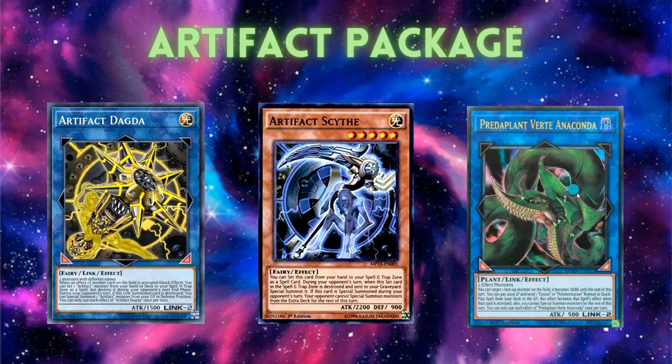Lastly, the Artifact package. Anaconda — with any two monsters you can make it and it special summons DPE. Artifact Dagda — with any two monsters you summon Dagda, and when something is activated on the field, you bring an Artifact monster from your deck. You bring out Scythe. When Scythe gets destroyed on your opponent's turn, it special summons itself, and when it's special summoned your opponent cannot use the extra deck. Since a lot of decks need the extra deck to function, Scythe is almost a win button.